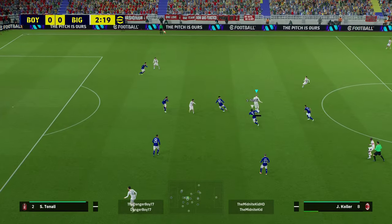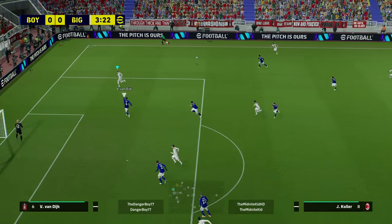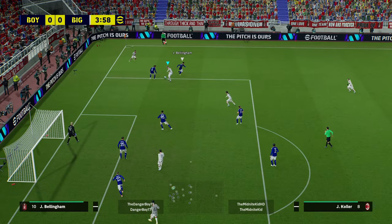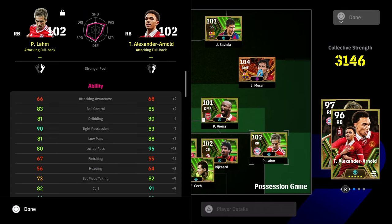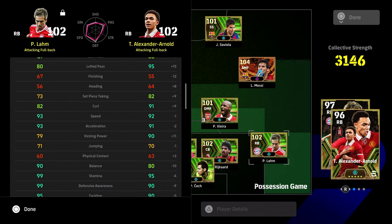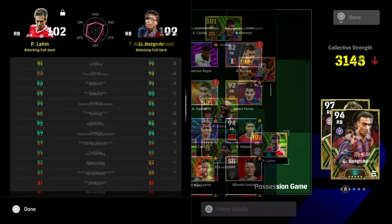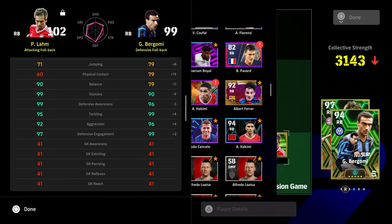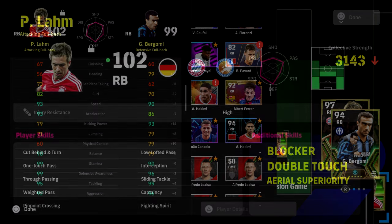Playing him as a DMF, his positioning is similar to Trent's on the ball — they're very similar players. Trent feels slightly clunkier, but is still phenomenal. If you have Trent, the question is whether Philip Lamb is worth spinning for. He also works as a left back. Compared to Trent and Bergomi, he's a hybrid — he has their defensiveness and speed but not their physical prowess.